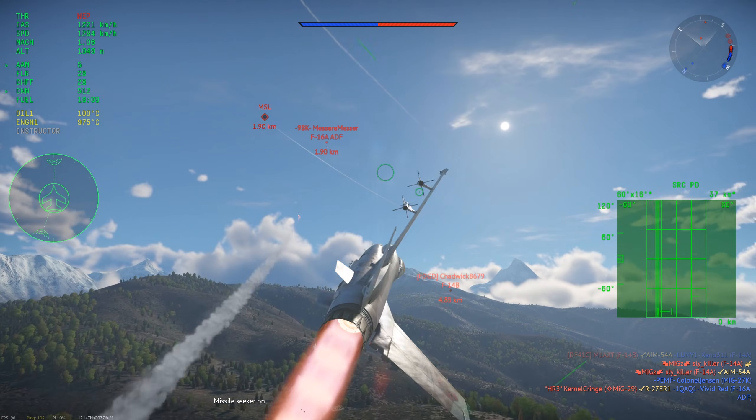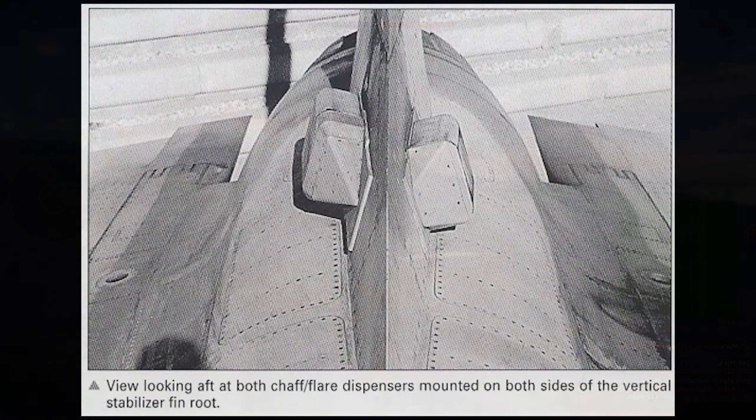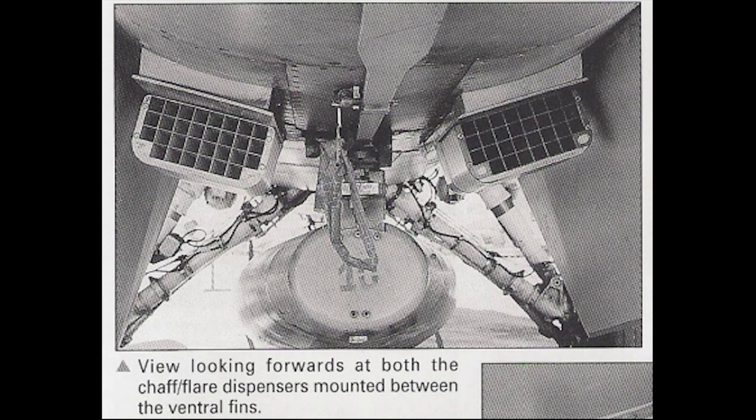I do want to mention that as of right now, the Netz has the standard 60 countermeasures, but if Gaijin decides to convert it to its 1987 spec in the future, it could get an additional 120 countermeasures for a total of 180.